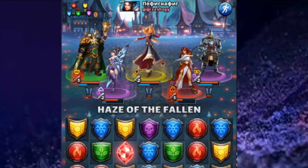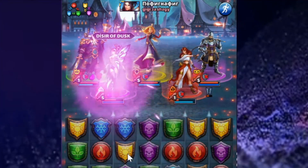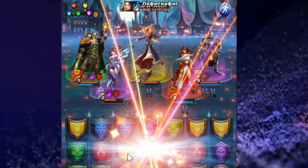Her special, Haze of the Fallen, regenerates 609 HP over three turns. All enemies are immune to new buffs for three turns, and it dispels buffs from all enemies.